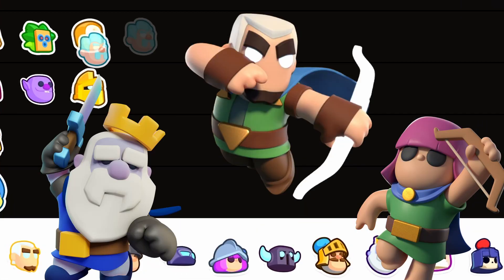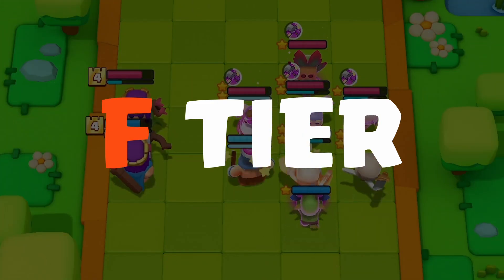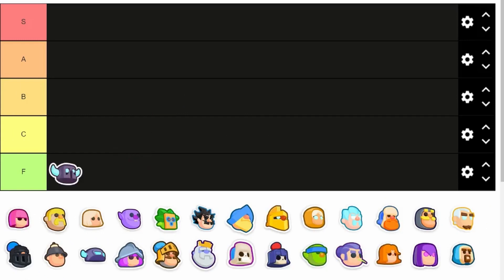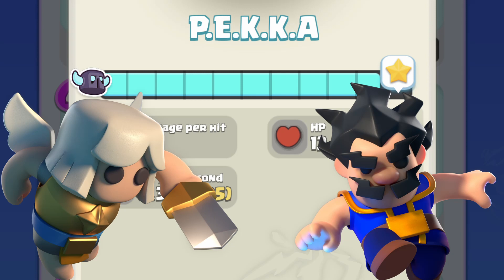I ranked every single mini after the balance changes with the help of 13 pros, thank you. So let's get started on the F tier — the mini that you should avoid, which is the Pekka. He has such a slow attack speed and there are just way better 4-elixir minis out there, which I will get to in a bit.